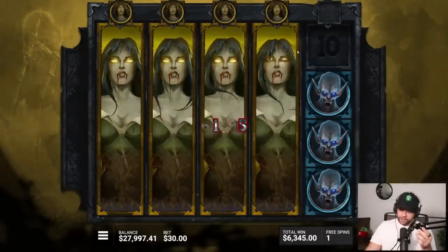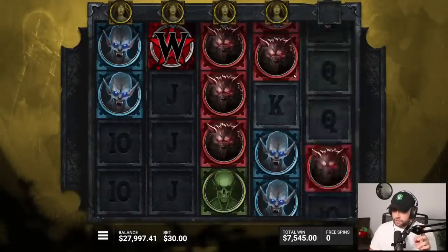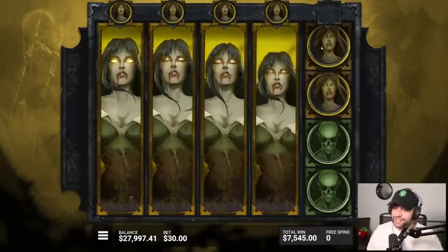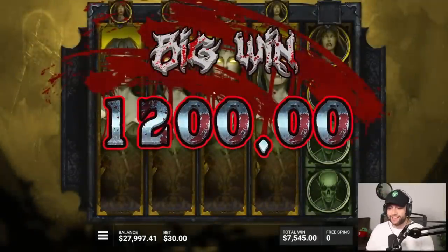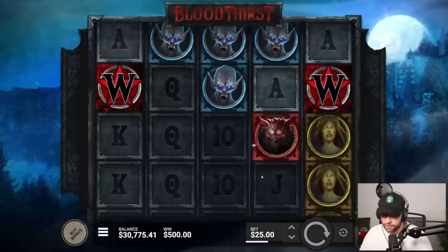I thought for a second I saw blue there, but I guess we take it. A little bit of juice — 8.7k coming in from the gold lady. Let's go for another 5k buy.